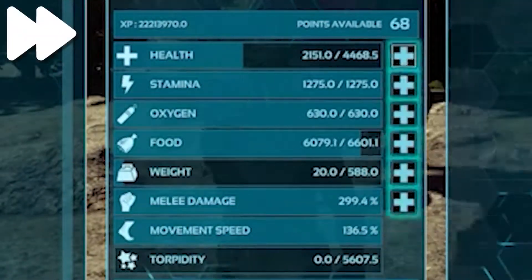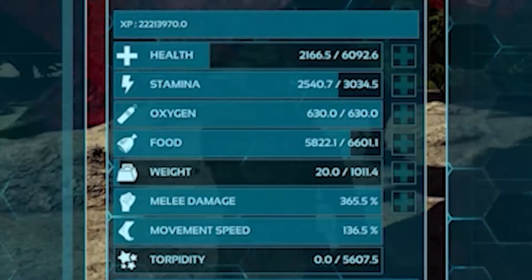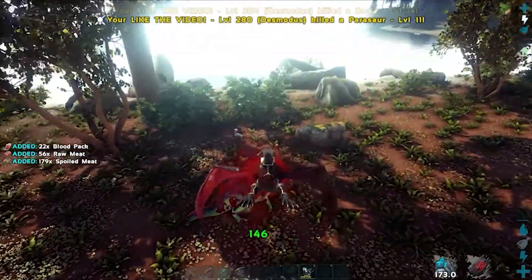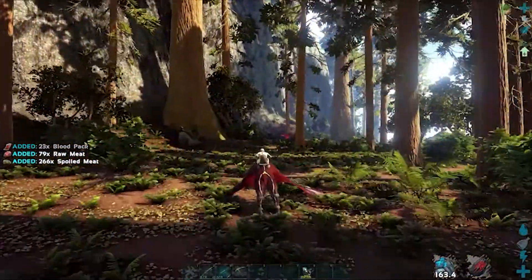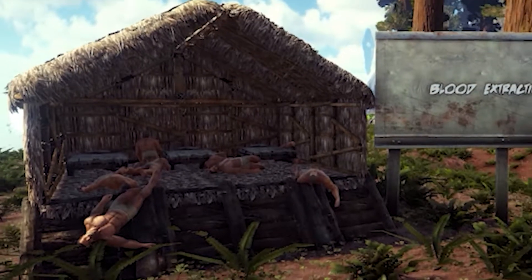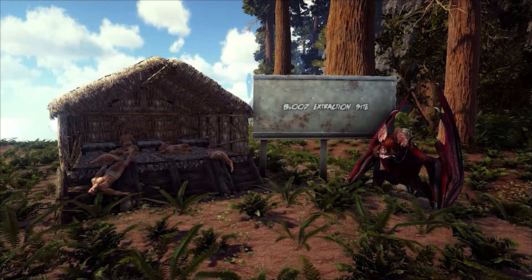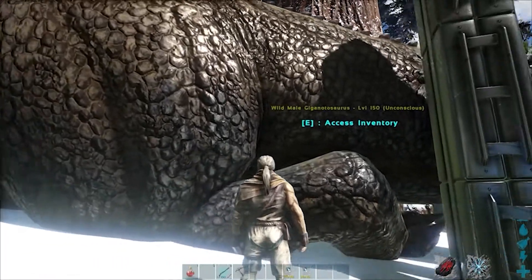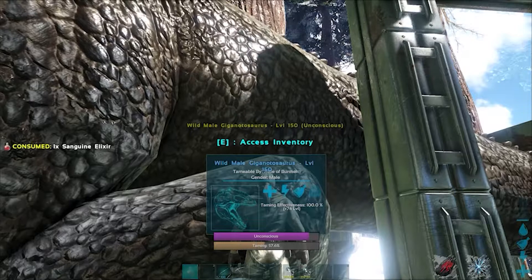If a harvesting/support mount is what you're looking for, you'll want to invest mainly into health, stamina, weight, and melee damage. The Desmodos' natural ability to harvest spoiled meat from corpses is a massive quality of life update for the game, making mass production of narcotics significantly easier. Even more incredible is their ability to harvest blood packs, as acquiring large quantities of these in the past was incredibly difficult. On top of this, their Sanguine Elixir is an incredibly powerful item that can make taming some of the longest and most irritating creatures just a little bit more bearable.